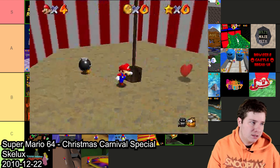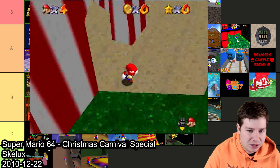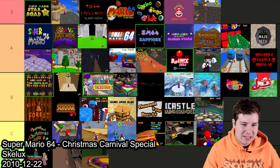The first one is Super Mario 64 Christmas Carnival Special by Skellix. This was kind of like a precursor to Star Road. The platforming is fine but it just doesn't really look the best. I'm gonna put it in C mainly just because it came out so early and out of respect for the time period.